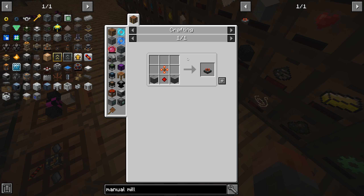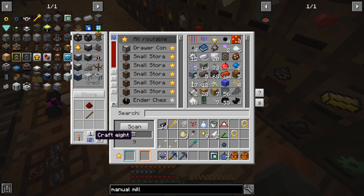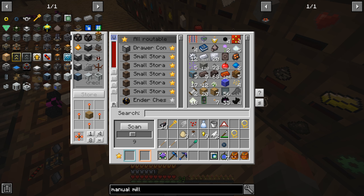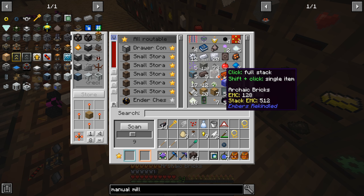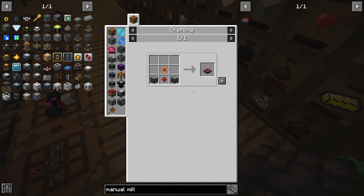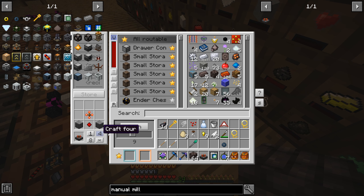It needs a couple of things, one of which is a redstone gear. Let's just craft about 16 redstone torches — you're going to need these redstone gears for other things too, so I'm going to craft four or five of those. I really wanted to put stuff in there like a regular inventory. There we go, the manual mill. We're also going to need to make whatever we need for the first water mill.